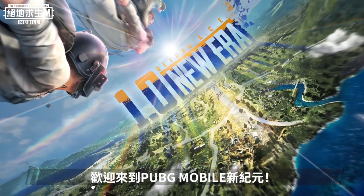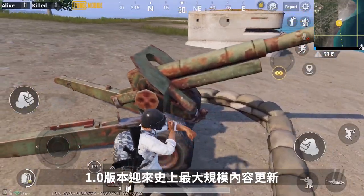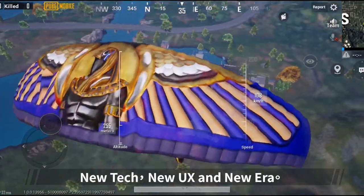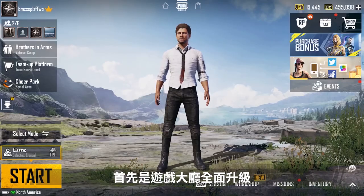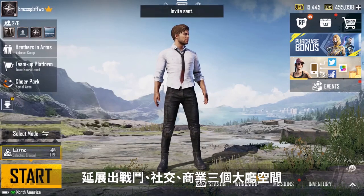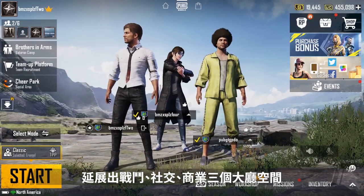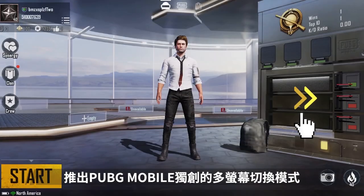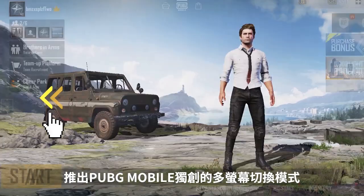Welcome to PUBG Mobile's new era. With version 1.0, we ushered in the largest update in PUBG Mobile history with new tech, new UX, and a new era. The first change is a complete upgrade of the main lobby, organized into three separate spaces: one each for match, socializing, and store, with an innovative multi-screen switching mode exclusively for PUBG Mobile.